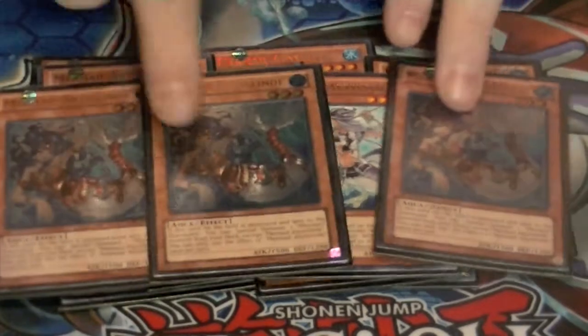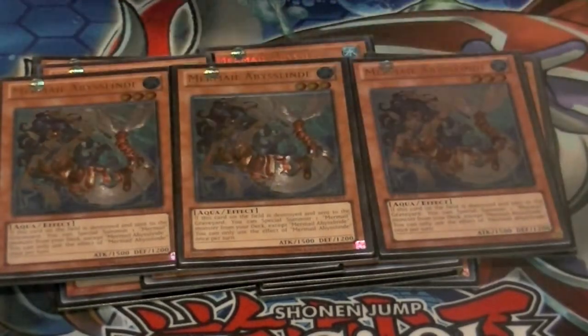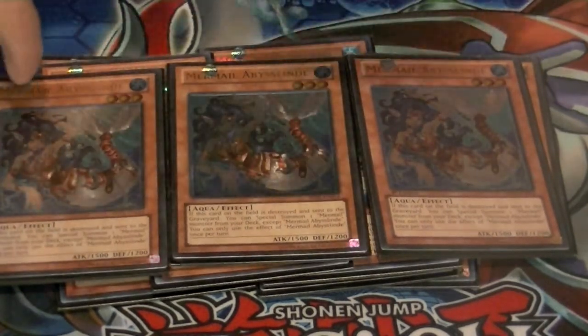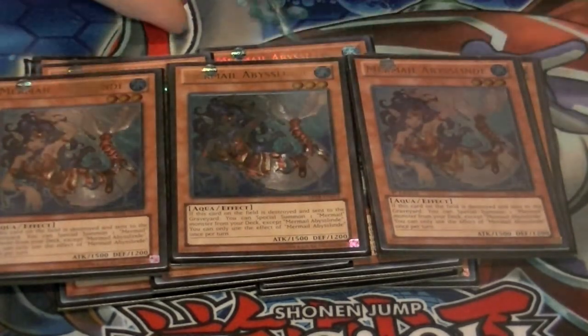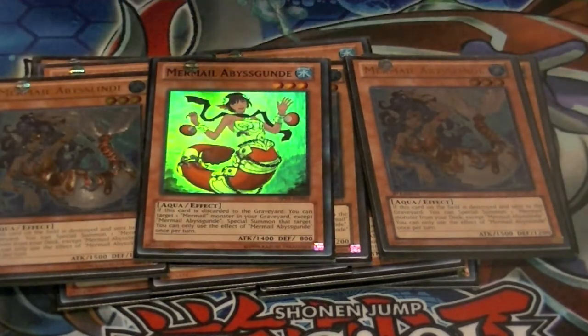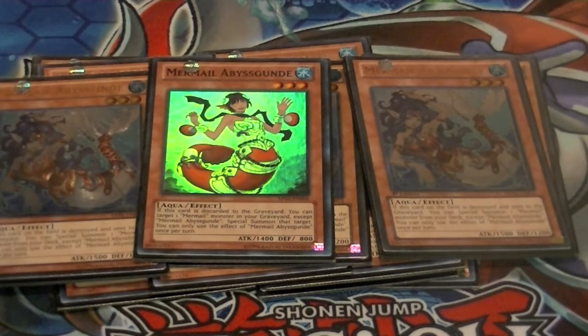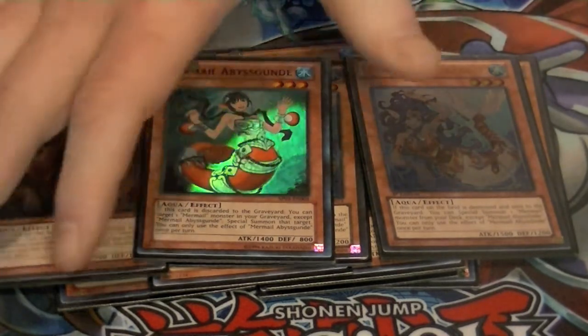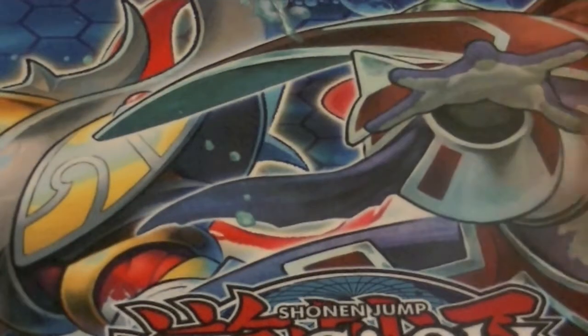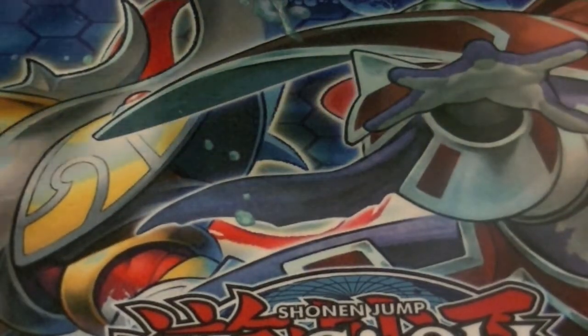We have three copies of Linde — this lets you special summon a Mermail monster from your deck. Typically you go for your big beater, or if you need a rank four play then you go for that. Just the one copy of Gunde — that's all you're allowed, that's all you need. It's easily recyclable. When this card is sent to the graveyard for a water monster effect, special summon any Mermail from your graveyard to the field. That does it for the Mermail half of it.